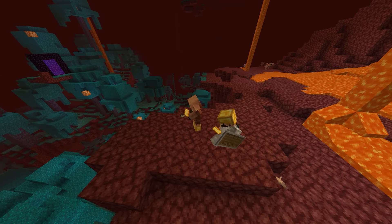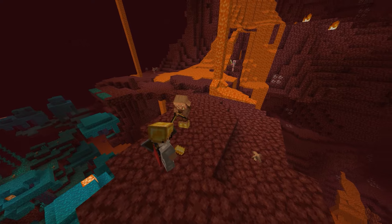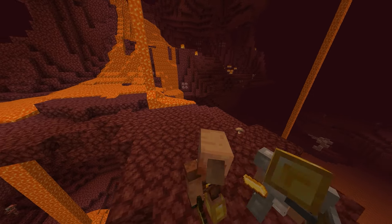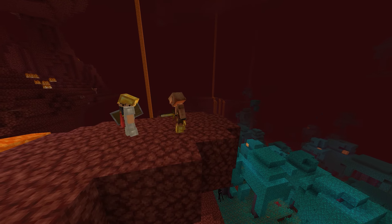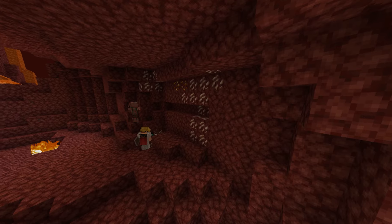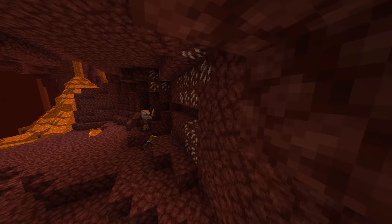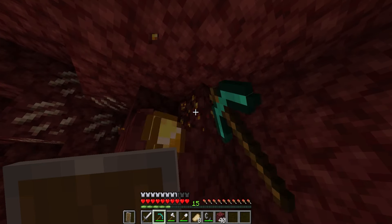The Nether has a few different mobs. One of them is the piglins — they are generally peaceful towards players wearing gold armor or carrying gold ingots, so make sure to wear at least one piece of golden armor when you enter the Nether. You can also find quartz, a common ore that is an excellent source of XP, and an abundance of gold nuggets which can be made into gold ingots.